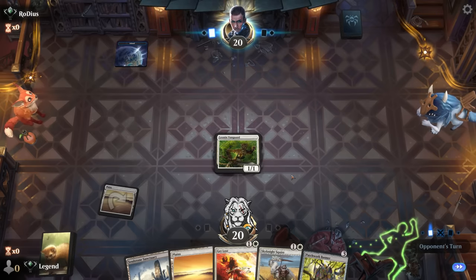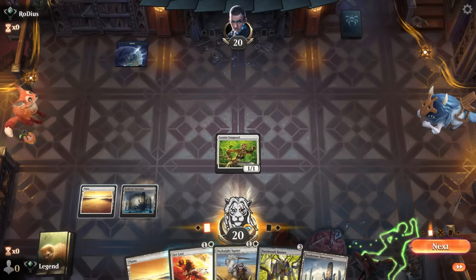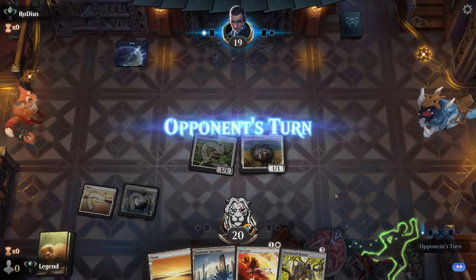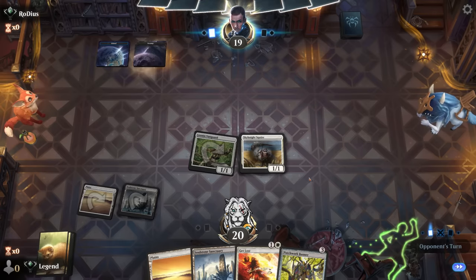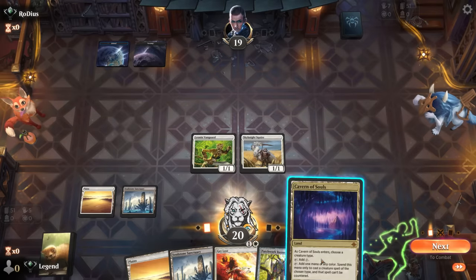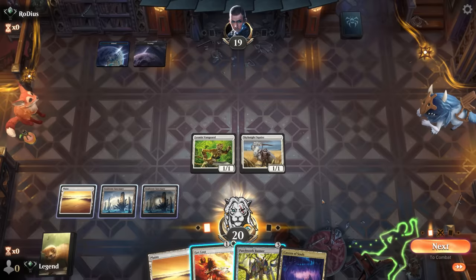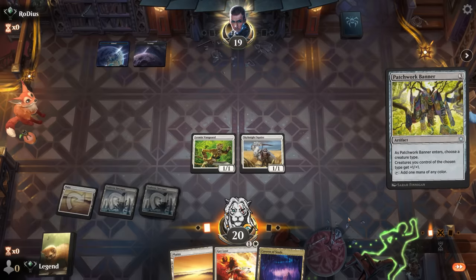We hit for one and play Squire. Opponent is blue-black. Cavern of Souls — we can name something uncounterable; might want to name Golem if we draw Roaming Throne. We play Banner before attacking. Opponent could have flash creatures to trade, but it still seems worthwhile to attack. If the spell resolves and they counter it, they won't have any mana left.